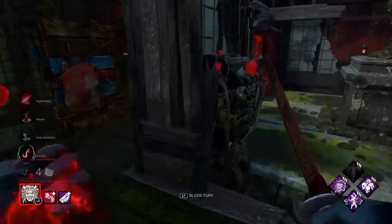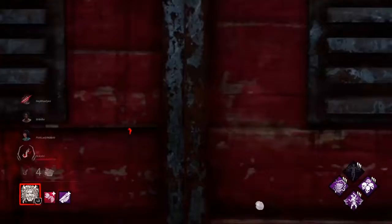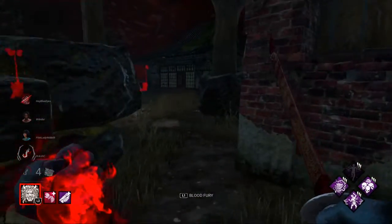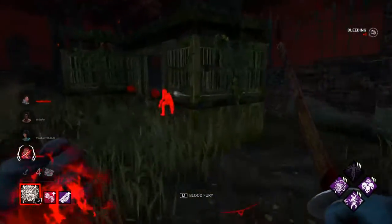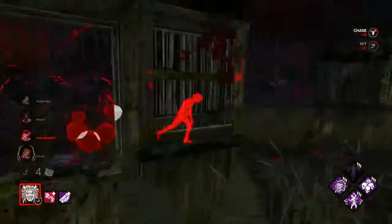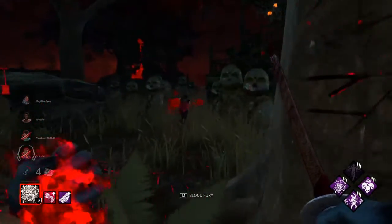That gen totally regressed. She came from over to the right which makes me skeptical someone's up here — someone actually is up here, really good. Let's kick this real quick and run over to mess up their healing. I'll go after her because I want Jake to stay alive right now — he just got off hook and still has Gift of Pain value.